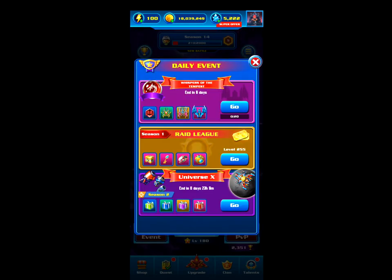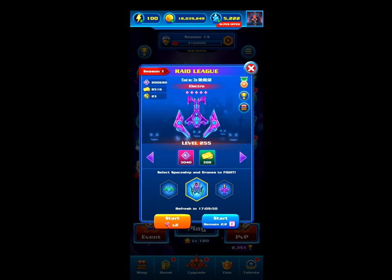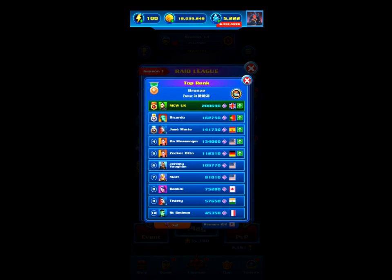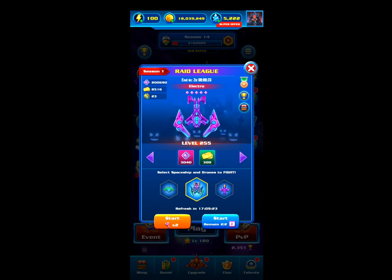Looking at the actual feature, you have 14 attempts per day: two ad attempts, two that are free, and then ten crystal attempts. To do all ten crystal attempts will cost you 55 crystals, giving 14 attempts in total. This is where I currently am on the league - I've been doing all my attempts each day so I am currently top, which is always nice. Now I'm going to try Electro.